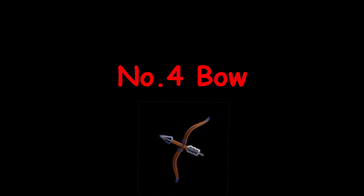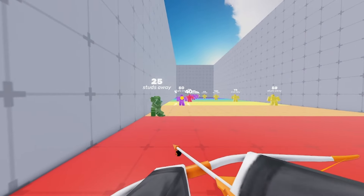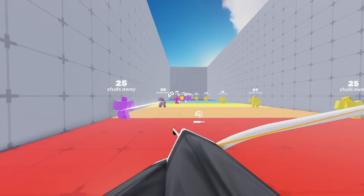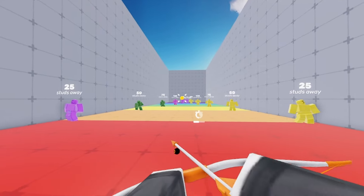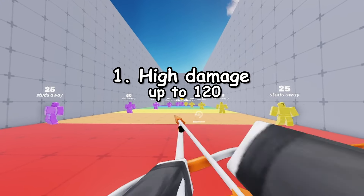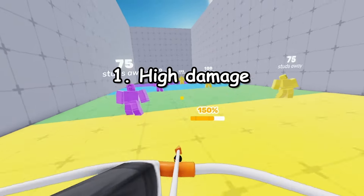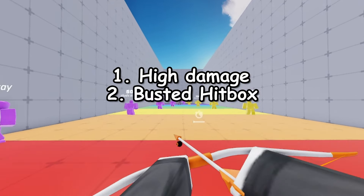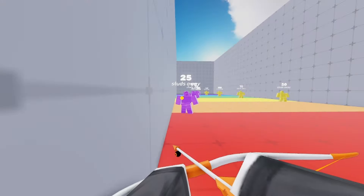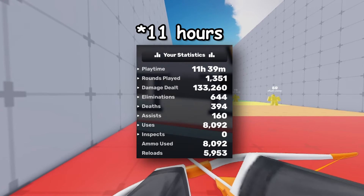Number 4, the Bow. I know most of you are thinking that this weapon's awful, and to be honest, I was thinking about putting this weapon even higher. I do think the Bow is one of the best weapons in Rivals for a few reasons. One, it does really high damage — up to 120 in fact if you can get a charged headshot, so you can use it well if you're used to sniping. Two, the Bow can take advantage of a strange hitbox. This can also work against you sometimes when you literally hit your opponent and it doesn't register, but you can also use this to your advantage. After spending roughly 7 hours using the Bow, I definitely got a feel for the hitbox and I have hit some wacky shots.